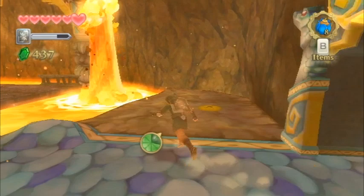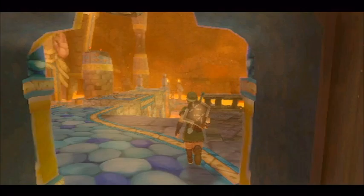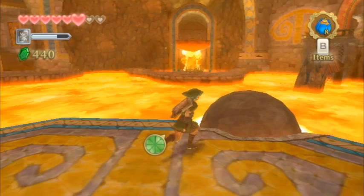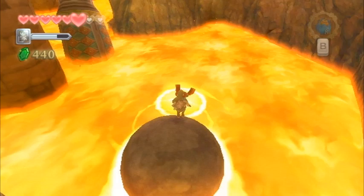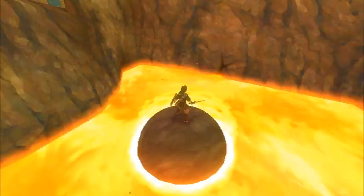This is something that Skyward Sword is fundamentally about — it's not about long, huge, wide open areas. You're not going to find a dungeon like Ocarina of Time's Water Temple or Forest Temple, or pretty much every Twilight Princess dungeon. These are more condensed dungeons where there aren't that many rooms, but there's a lot to do in each room. This is a change for the Zelda series as a whole — almost every Zelda game dating back to the original, Link to the Past, and Link's Awakening is about dungeons with tons of rooms.